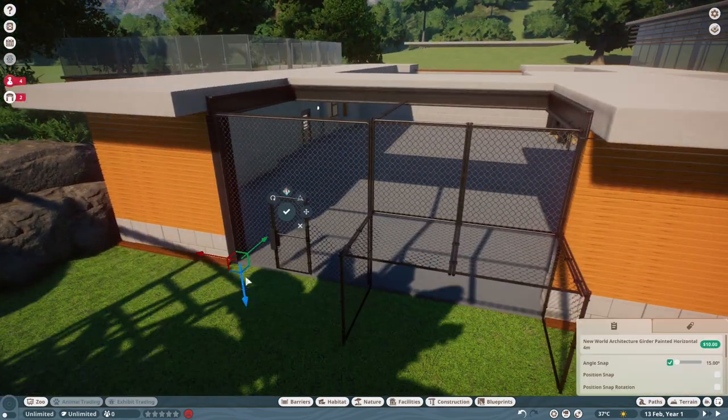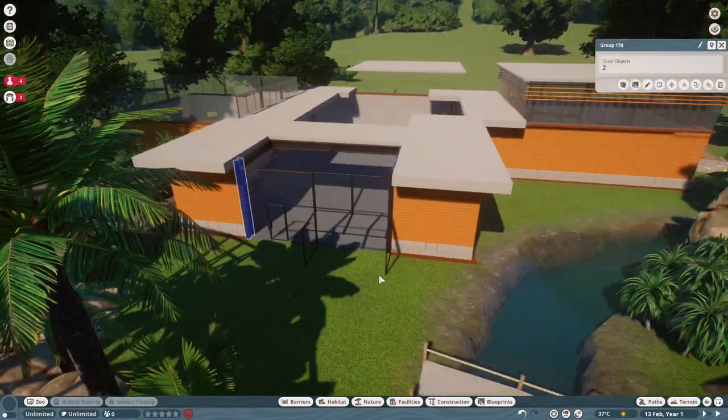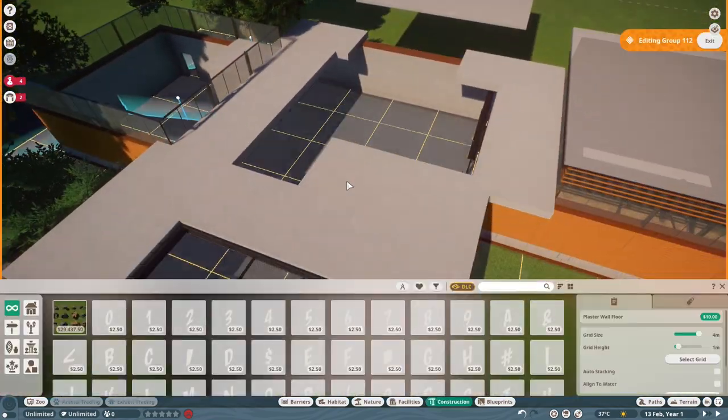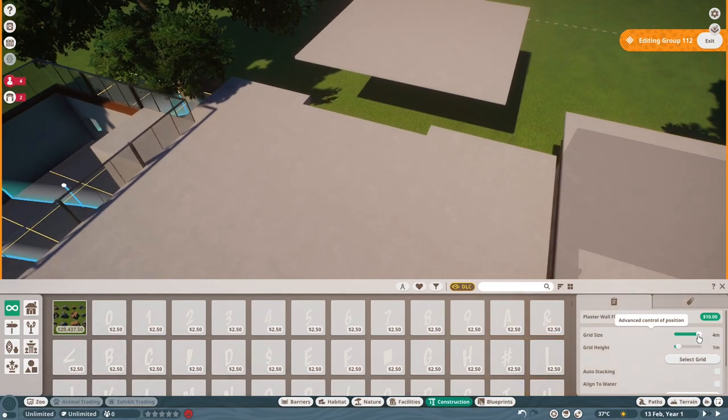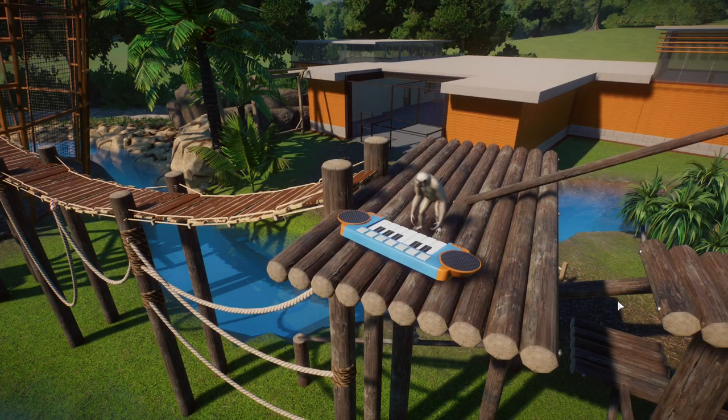I'll jump to real time now to show you how everything came out looking in the end. The habitat is complete and the Lar Gibbons are in — they like it in there, they've got everything they need, and most importantly they can't actually escape. Let me show you how I changed that, because originally they could.